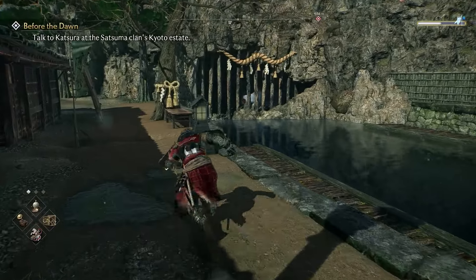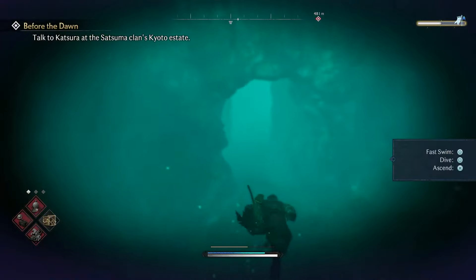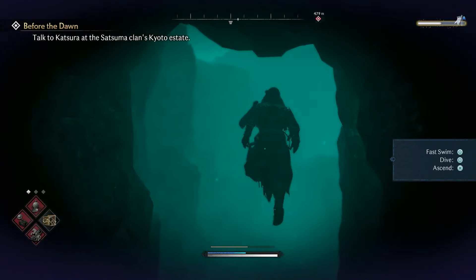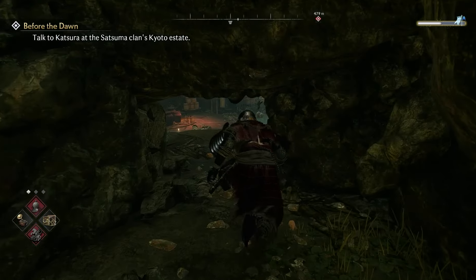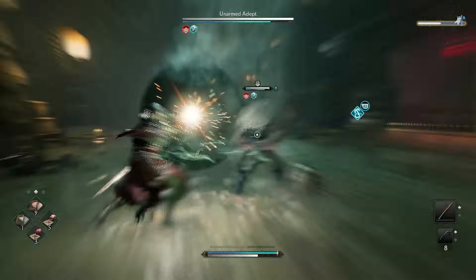What you want to do is come to the water and swim down. Proceed through the underwater cave until you get to the other side, where you need to swim up. Once you swim up, you can then grapple ahead and proceed through the cave to where you'll find the secret boss sitting in the cave below.